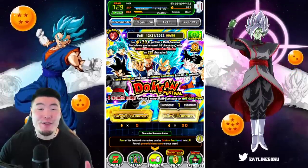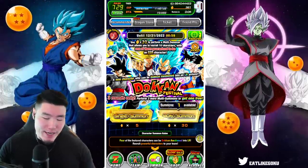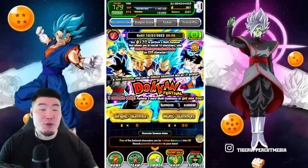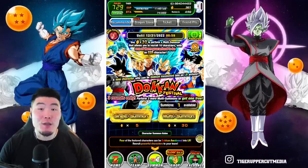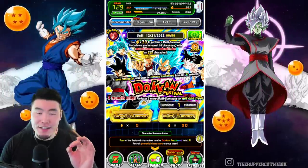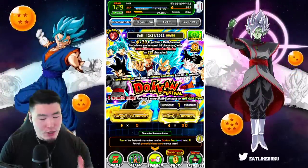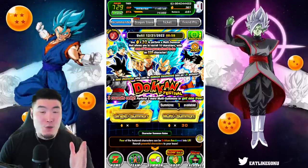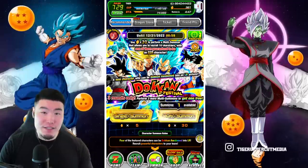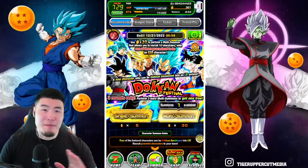Hey, what's going on guys, welcome back to another Dokkan Battle video. Today we are going to be summoning for the new INT LR Gallic Gun Trunks and Vegeta that just dropped on the global side of the game. If I understand the way that the discounts work correctly, we should be able to do 12 multis worth of summons in about 330 stones, which is just amazing value.